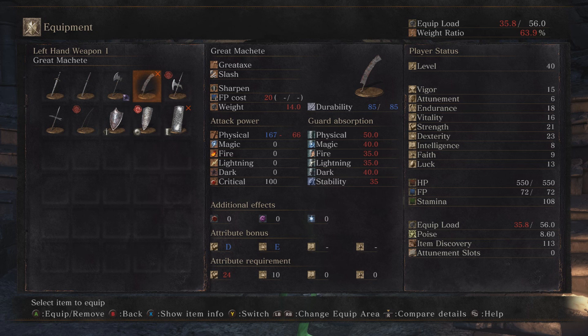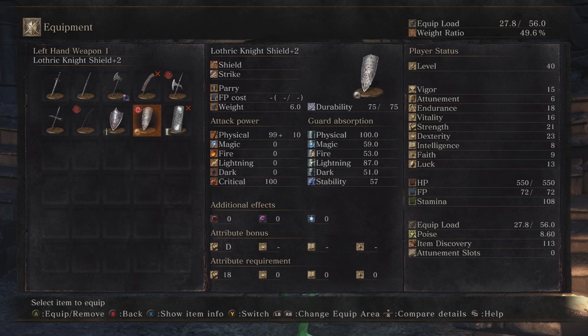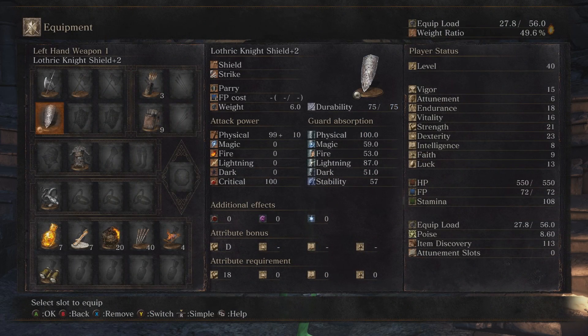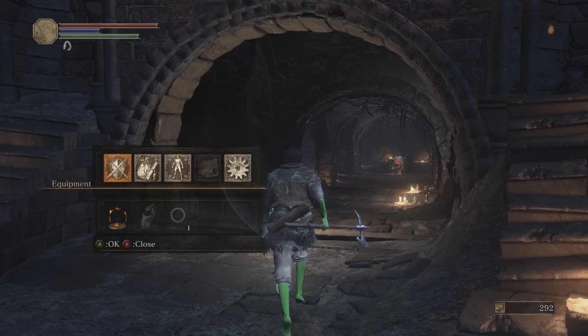Pretty soon I'll be able to use the Great Machete — I don't know how good that's going to be yet, we'll see. It does 167 damage, and it'll do even more with the stat stacking. That's what I wanted to do.